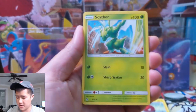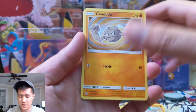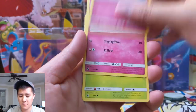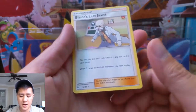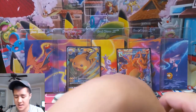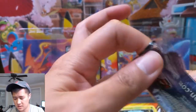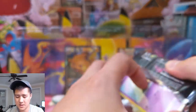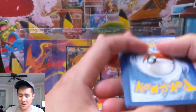Second tin, first pack: Fairy Energy, Scyther, Jynx — these cards are kind of sticky — Graveler, Geodude, Slowpoke, Clefairy, Jigglypuff, Caterpie, Blaine's Last Stand, and Voltorb. Man, things have gotten cold. Just when I think we're over the curse — let's open this next pack and end this nonsense right here, right now.